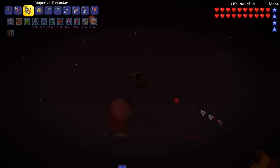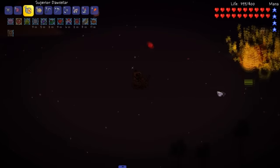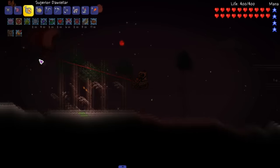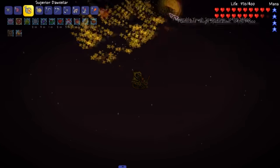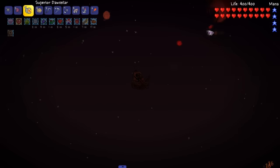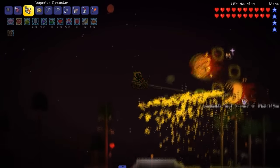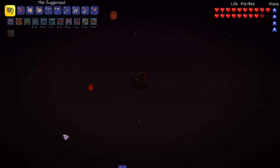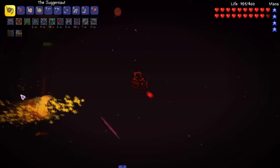Come on, where you at? Get some hits in — we gotta keep pretty good distance from this guy. This is my best yo-yo right now. I think Spazmatism has a chance to drop a yo-yo. We gotta take this guy out quick so we can get to the red one — Retinazer should be really easy once we take out one of them, that's how the Twins work.